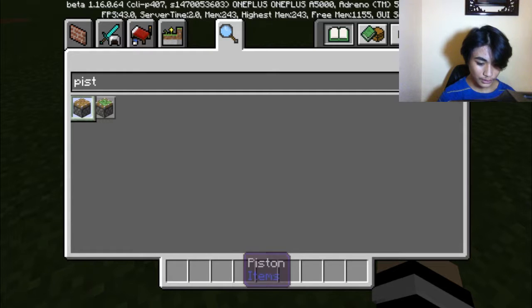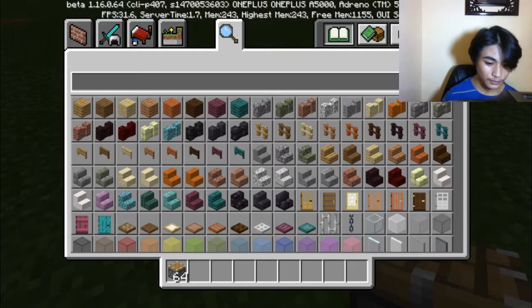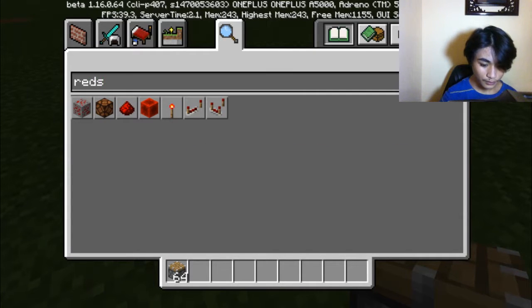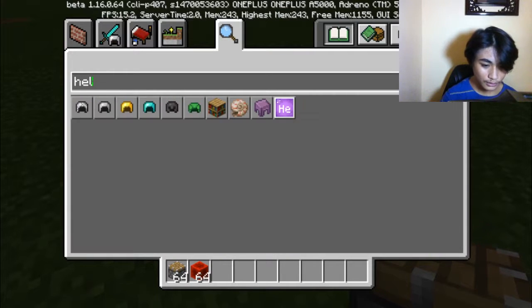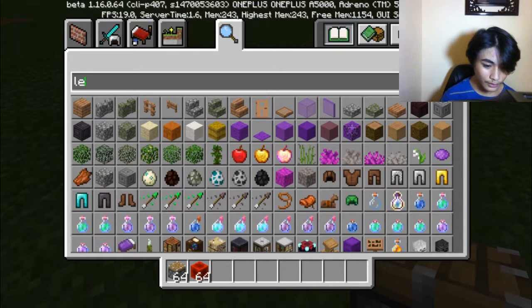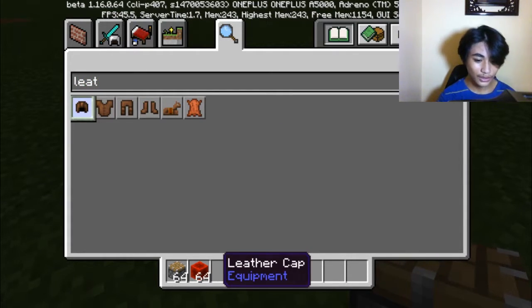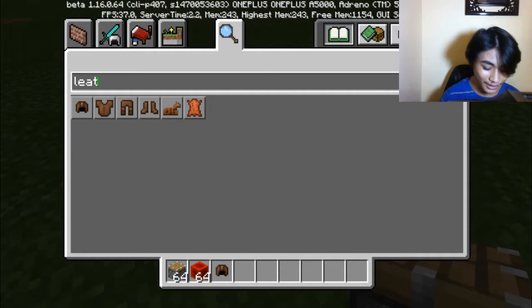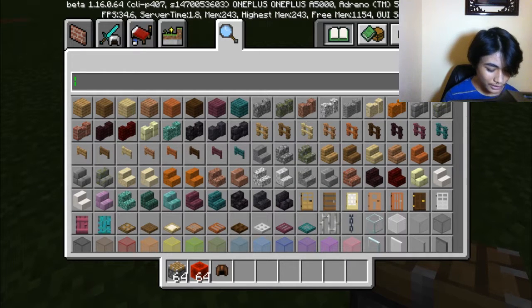We also need redstone. And some helmet. We need leather. We need this — we're going to dye this later. We need to colorize them, not kill them. Don't be so stupid. We need an armor stand.